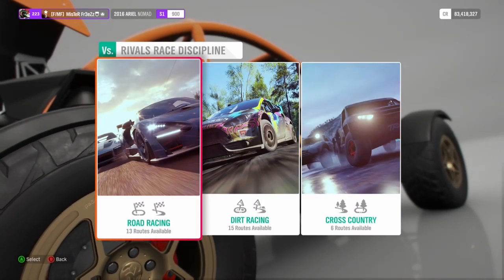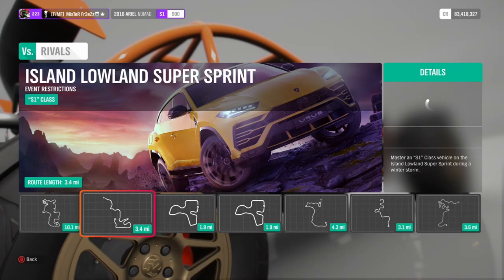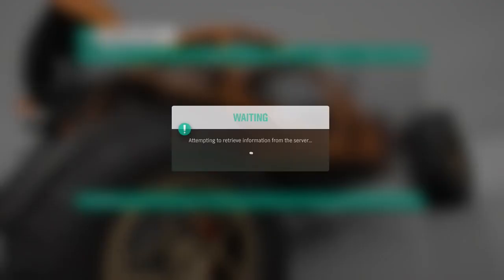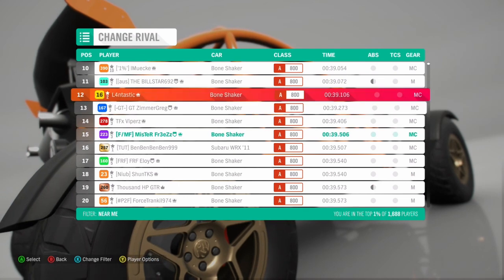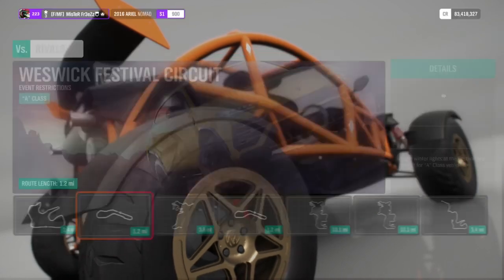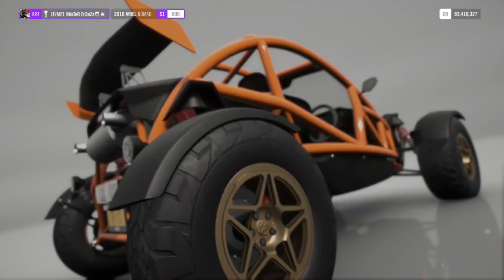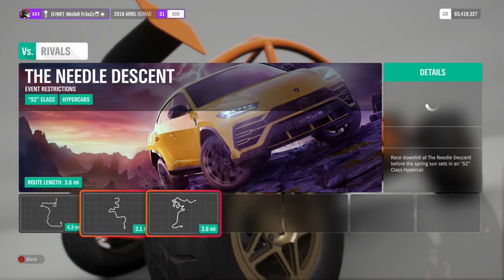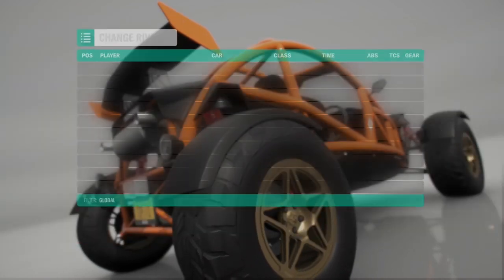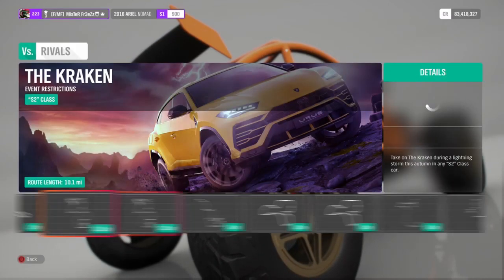I'm going to show you that these cars are actually really good — there's actual proof from the rival leaderboards. I also did some rivals myself but I'm really bad with long races. Here you can see the Bone Shaker is the best A-class car. There weren't any anomalies because too many people use the Bone Shaker. As we can see on the S2 leaderboard it's the GTR, and for S1 it's the Bone Shaker and the EB11 again — I recommend the EB11.